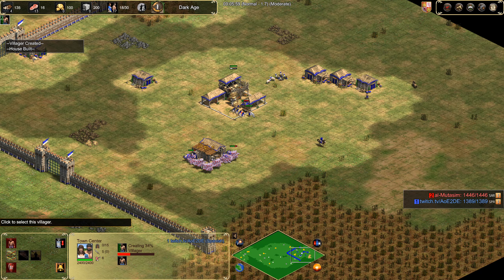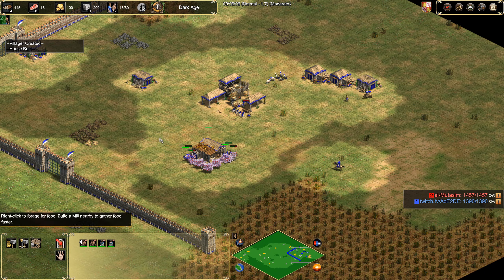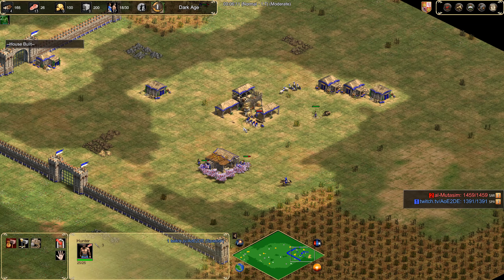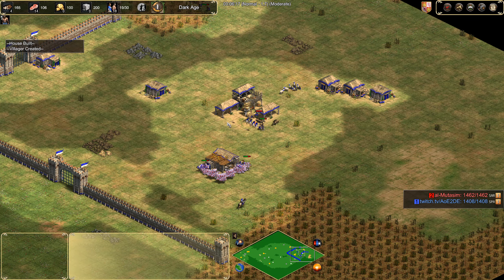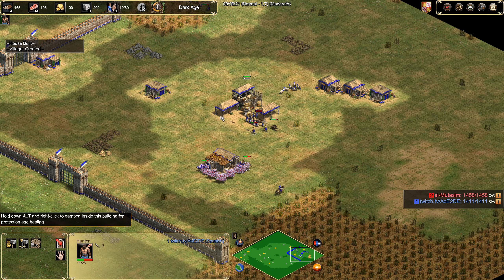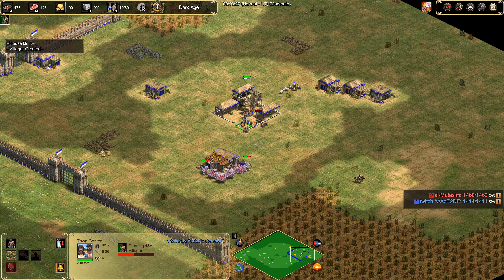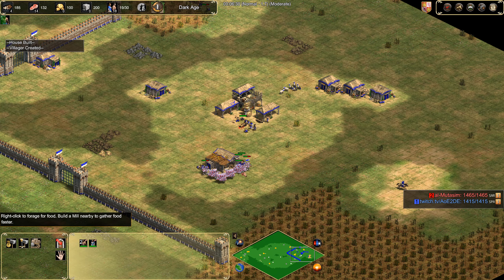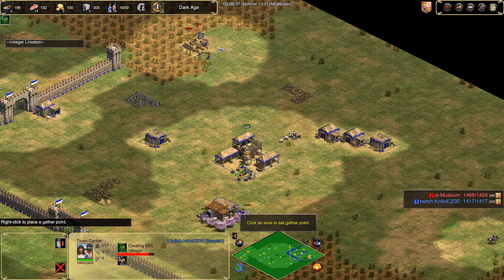We're sending villagers now to the food under TC until 19 pop — 2 villagers go there. So we've got our 4 on berries. Something you also saw me do on berries is shift queue them so they will take the berries in order — try and do that around the mill. So they take each berry bush in sequence. At 19 population, we send 2 to wood.